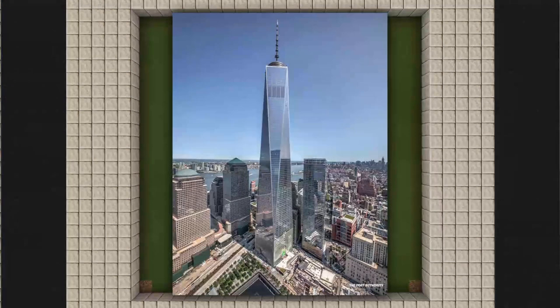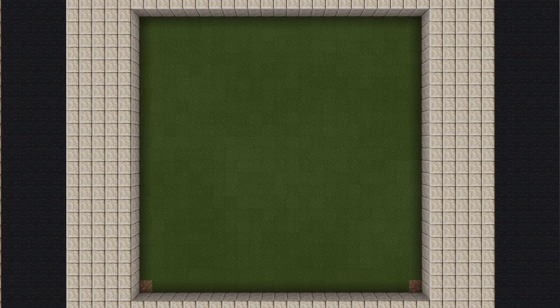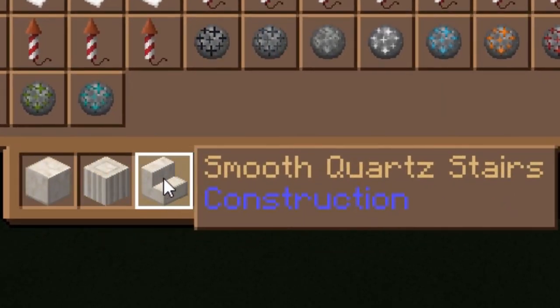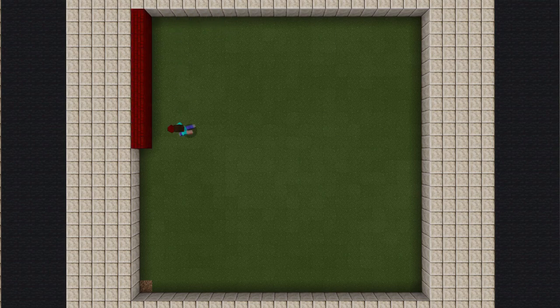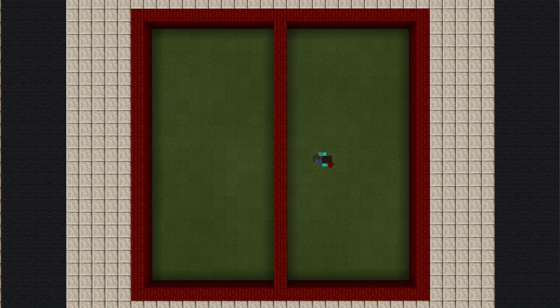We'll begin with the base. Freedom Tower's base is a shimmering metallic color and quite angular, so we're going to take some liberties and make it taper up from the ground a bit more curvaceous. In your inventory, make sure to have smooth quartz blocks, pillar quartz blocks, smooth quartz stairs, gray glass blocks, iron doors, and a pressure plate of your choosing. The base's dimensions are a perfectly square 23 by 23 blocks. This allows for a single brick in the very middle, meaning our spire will have a single brick thick column in the center. We always want our bases odd-numbered for buildings with a central spire.